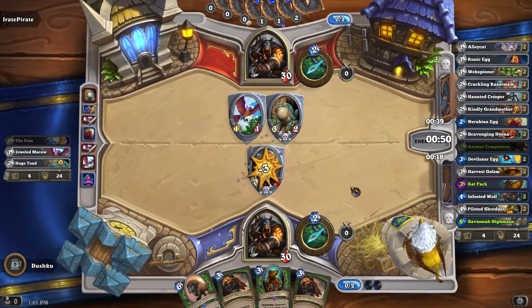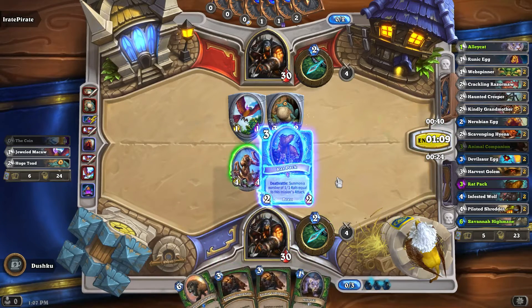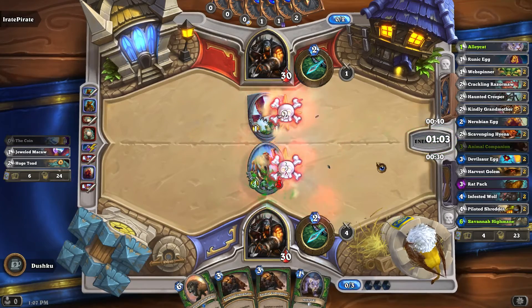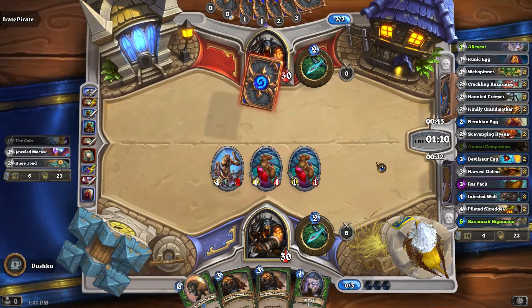Alright, so now we get a 4/4 — that's a good deal. I'm gonna do the rat pack because this has 2 health, and that means my nerubian dude will be well protected. There we go — and now we are in control of the board. Next turn we'll be playing an alley cat, which will be devastating if I do get Leoc.